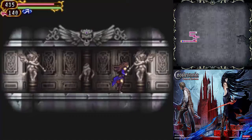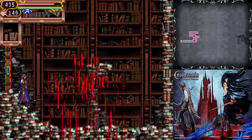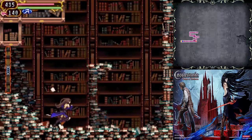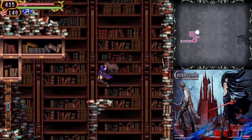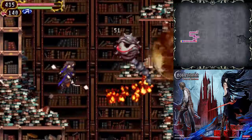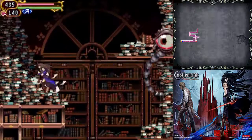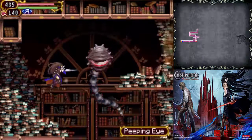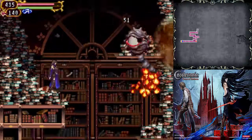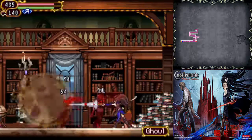Moving on to the next area — Bloody Tomes. It's pretty interesting, it's just books everywhere, and as you walk you see papers flying up. I really like that effect, it's pretty cool. They never really did that in a Castlevania before, I don't think. So that's cool, I like it.